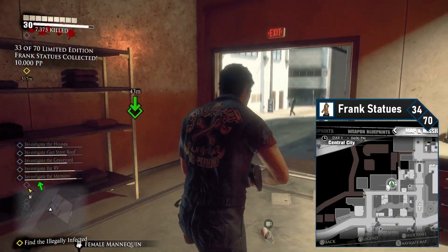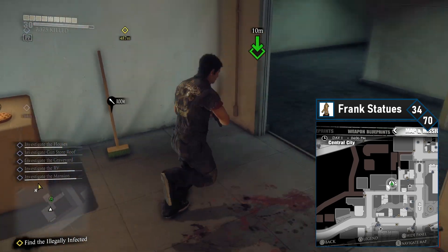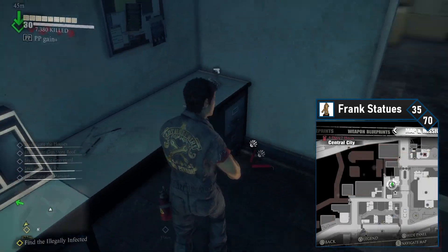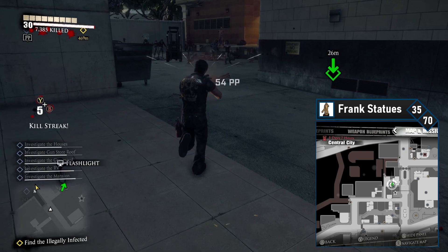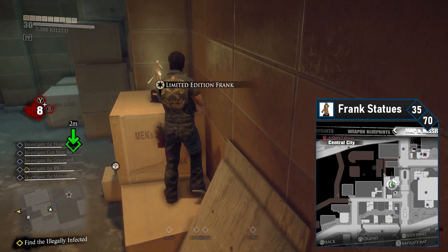Frank 34 is close by. Simply exit out the back of the clothing store, cross the street, and enter Security Services Inc. Pass through the area and enter the office — the Frank will be inside the office on the right side. Frank 35 is the halfway point and is very close by. Simply exit the security office and head to your left into the alley — you'll arrive at a loading bay. Grab the Frank from the top of the cardboard boxes on your right.